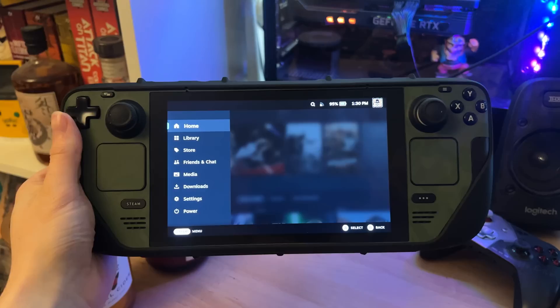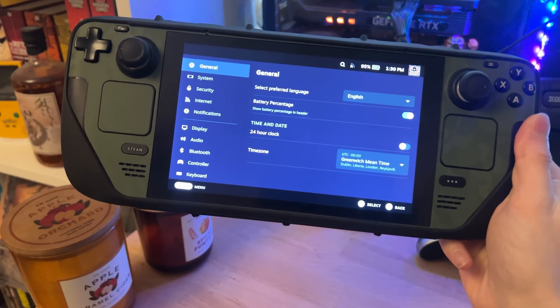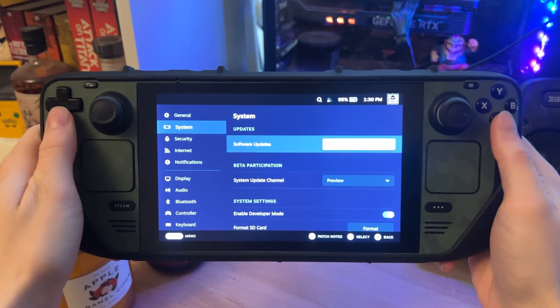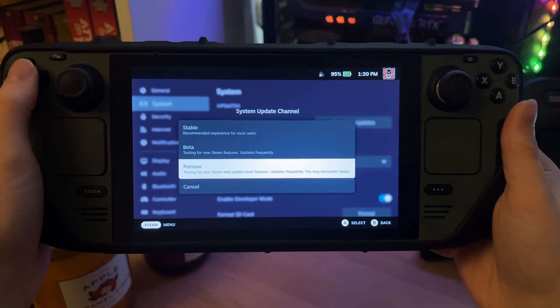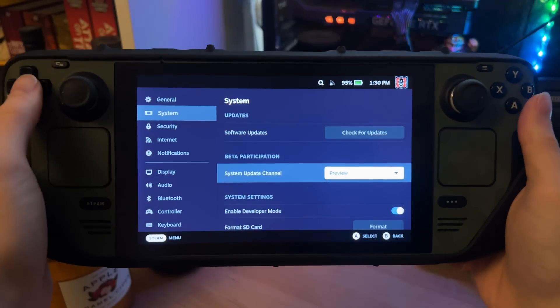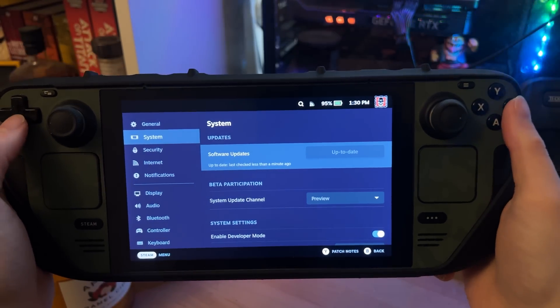Switching between beta and stable is easy — just go into settings, click the tab and it'll swap over. I had to switch to stable recently because my Decky wasn't showing up in beta. That's also a useful tip: if your Decky app isn't showing up in the beta software, switch back to stable and it should reappear. You might have to reinstall it too — just follow the steps and it'll install the newest version.